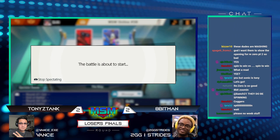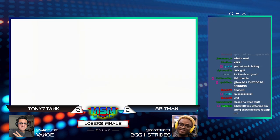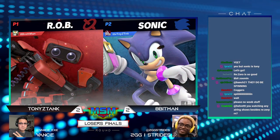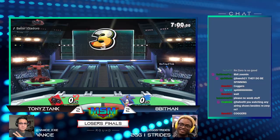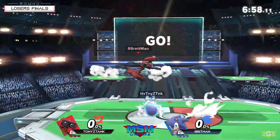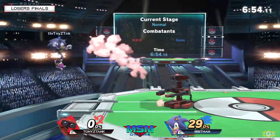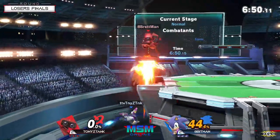That's why we see Apenman bring this to game five. Really want to see what Tony can do here. Game five — last step between these two. Apenman making this Loser's run incredible. No matter what, you've got to give it to both of these players — they've been playing out of their minds.